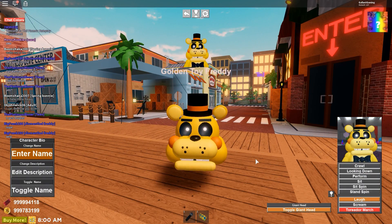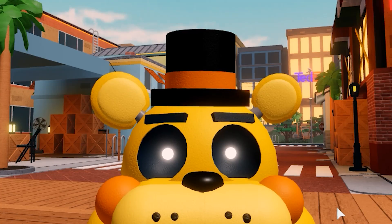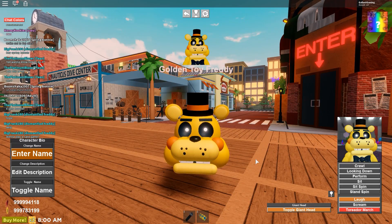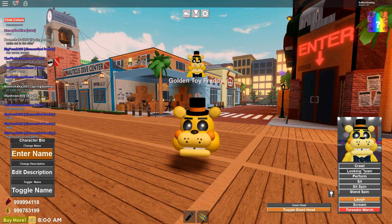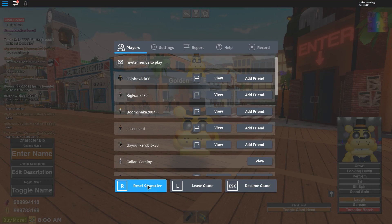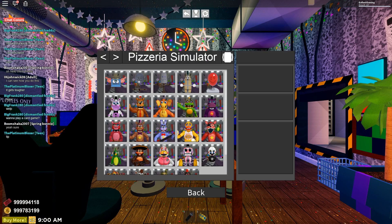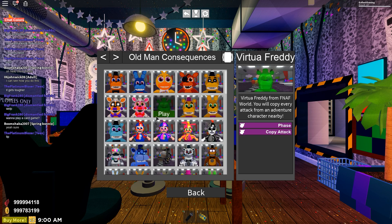Toggle Giant Head — yep, that seems about right. Look at that, it's a giant Toy Freddy head. Fantastic. Then they all have these abilities over here on the side as well, but all of those are usually the same. And then the bottom ones are sounds, and since I have sounds off, there's no point in checking them out anyway.